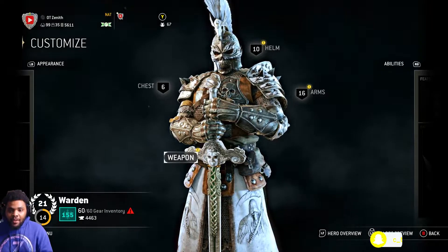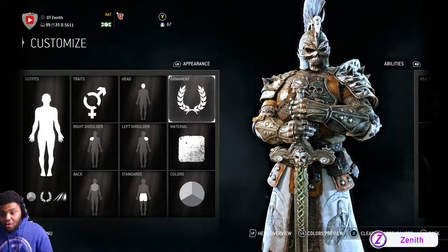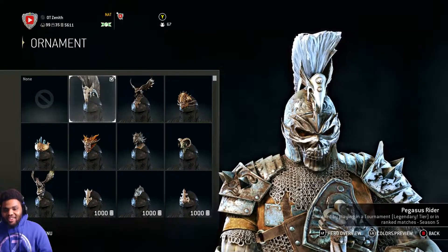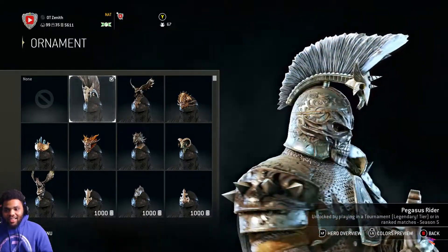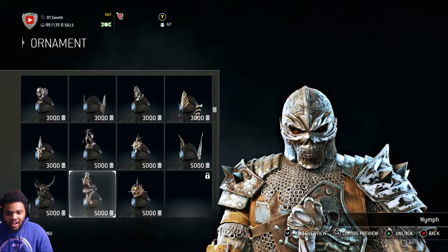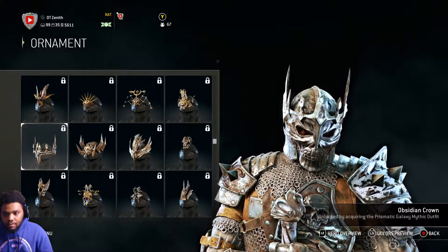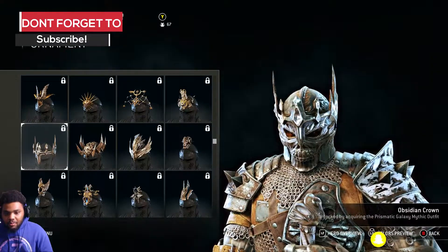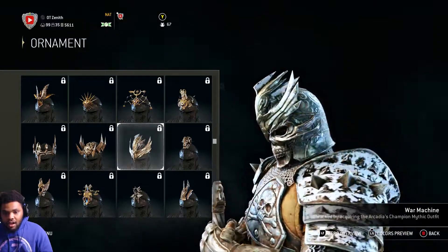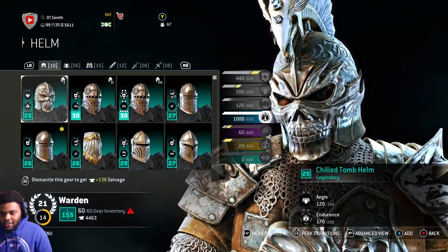As you can see if you watched my last video, my warden is different — I went with a whole new theme, didn't go with the black theme, wanted to try something different. First and foremost the ornament — still rocking this OG ornament, the Pegasus Rider. I gotta stay with it, there's no ornament that compares to it. The only one that would come close is probably the Obsidian Crown, which looks pretty good, and the Iron Worm also looks pretty good, but I'm not with the others.